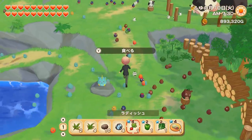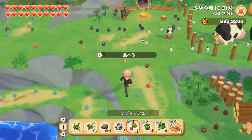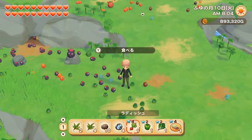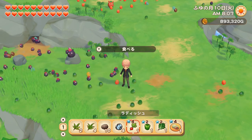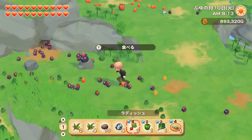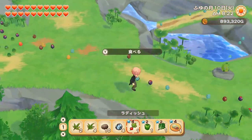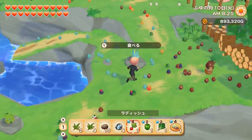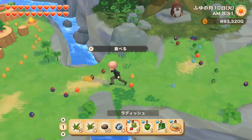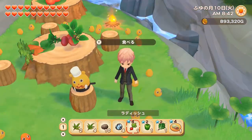You can talk to the sprites every day and they'll give you resources every day — except for the journey sprite when he's not there, and also on festival days. I did quite a bit of testing: if you talk to your sprites the day before a festival and then try talking to them on the festival day, they won't give you anything. They're not working on festival days even though they'll still be running around. But there's actually not much point in talking to them every day because they can accumulate resources — you can come every few days and they'll give you more.